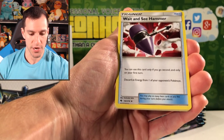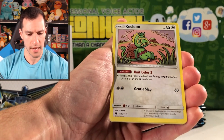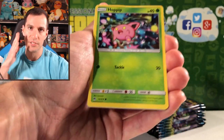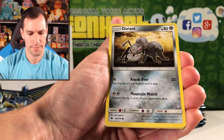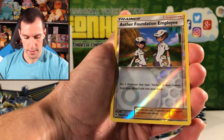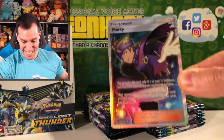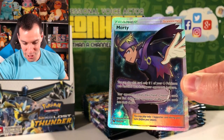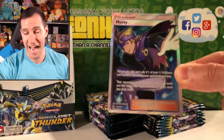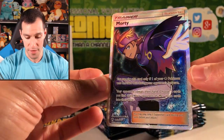Wait and See Hammer — you can use this card only if you go second and only on your first turn; discard an Energy. Netball. Kecleon — Gentle Slap. We got whatever the Sloppery Slap from Chansey was and now a Gentle Slap — I don't know what a Gentle Slap is, you're in trouble. Hoppip, Pikipek, Kevin Durant, Cubchoo, Fanfie. Foundation Employ — there we go.